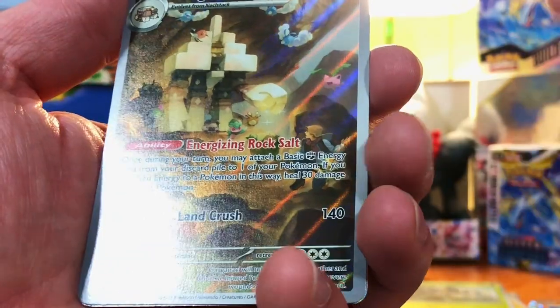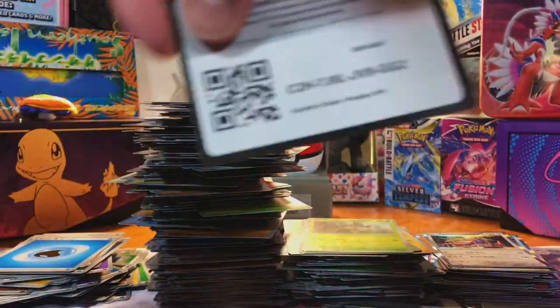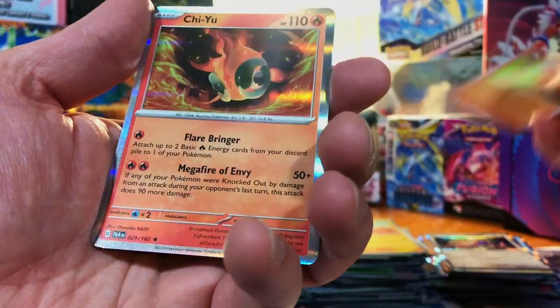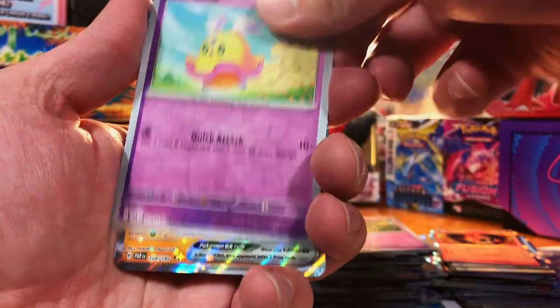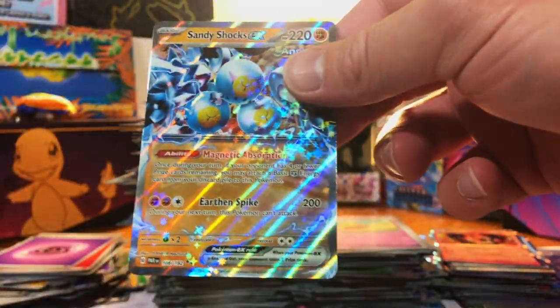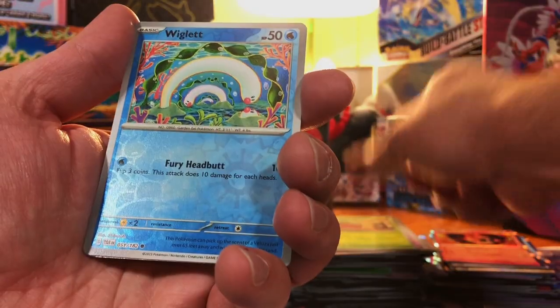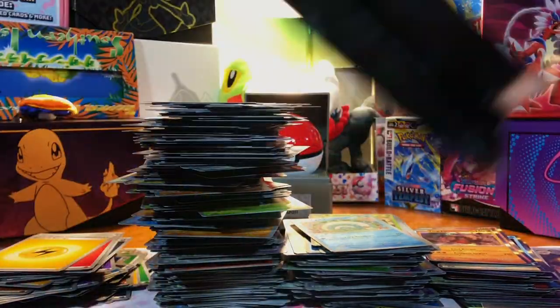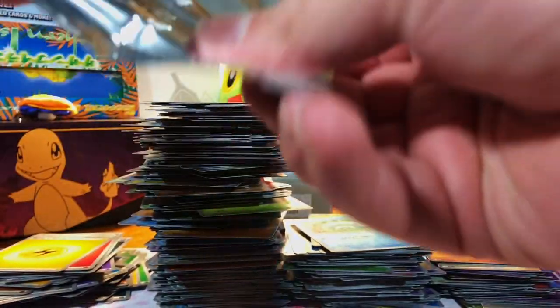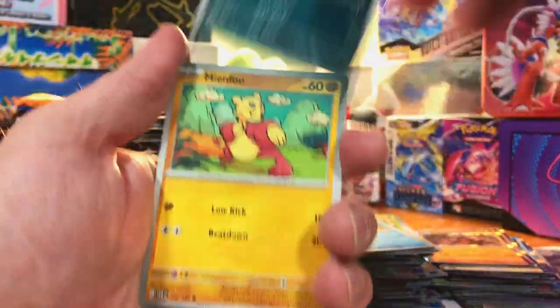We got a Nymble. Another illustration rare — Gargano. Very nice. And a Zacian Hollow. We got a Ploozle, a Magby, and a Chi-Yu. We got a Gimme Ghoul, a Flittle, and a Sandy Shocks EX. We got Bounce Sweet, a Wiglett, and a Ting-Lu. Two packs left of this opening, and I am a fan of this set. I'm torn between this and Obsidian Flames, but it easily overtakes the first two sets.